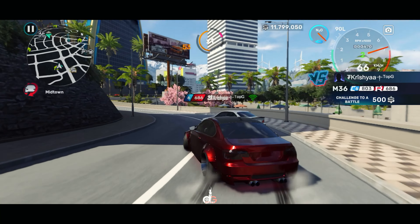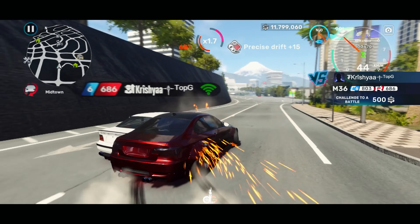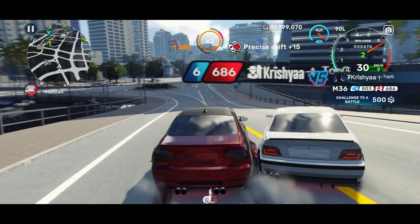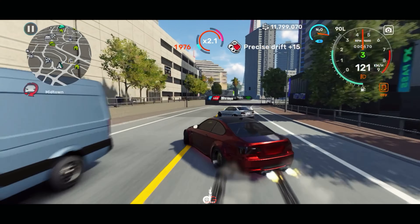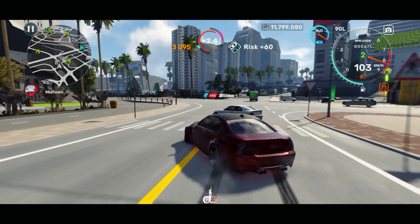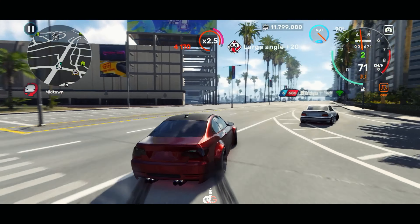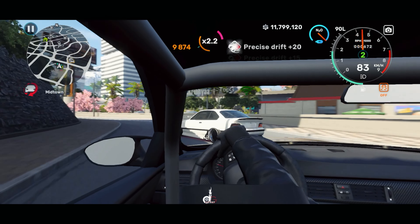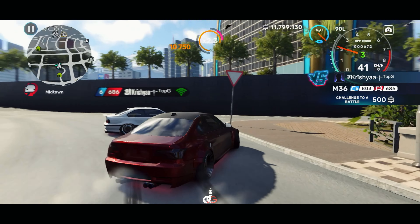Next car is the E92, called the M92 in CarX, and this car is a beast as well. I'm running the stock engine and as you can see the RPM nearly hits nine. I haven't tried the top speed or drag of this car yet, but I think it would do decent. Customization wise this car is so clean, I really love the way it looks. It does have a bug though — in first person you can see the neck of your character, which is pretty stupid.